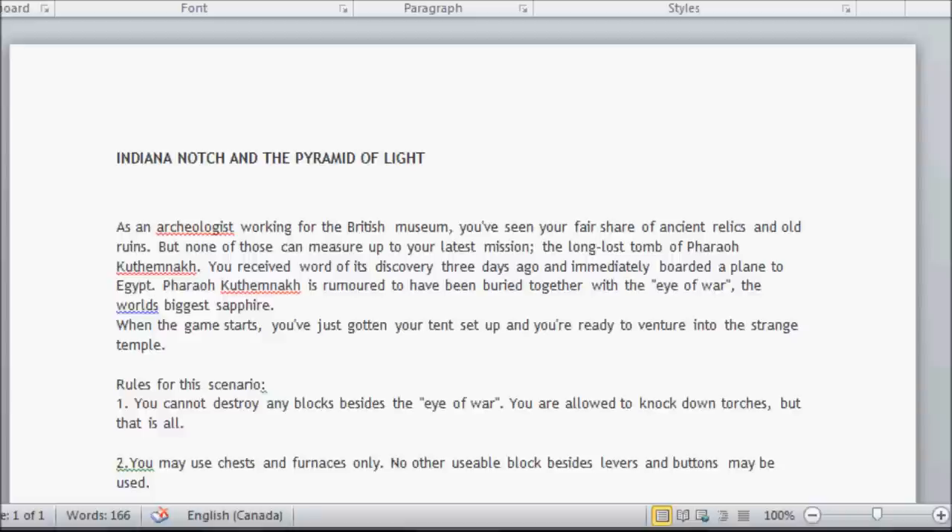Pharaoh Tutankhamun is rumored to have been buried together with the Eye of War, the world's biggest sapphire. When the game starts, you've just gotten your tent set up and you are ready to venture into the strange temple.